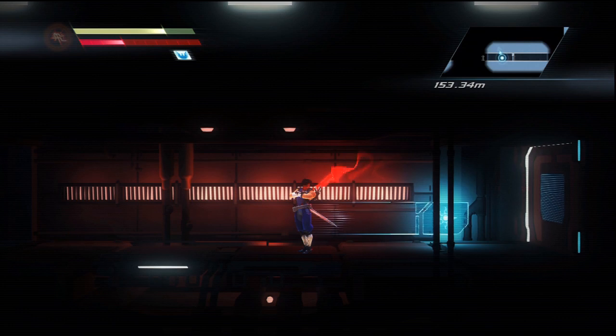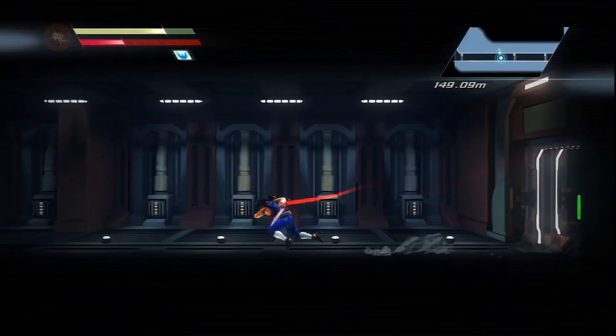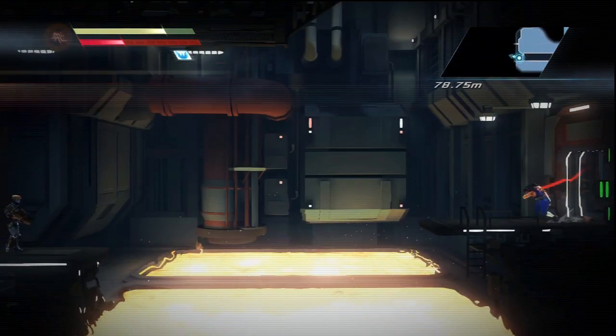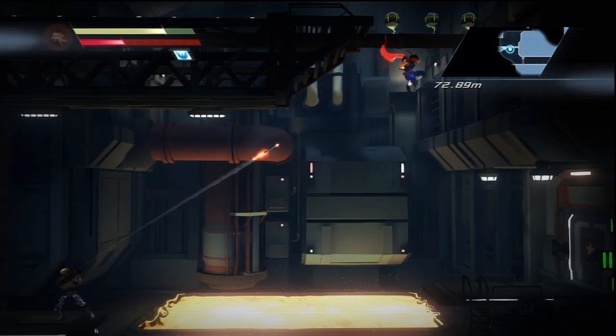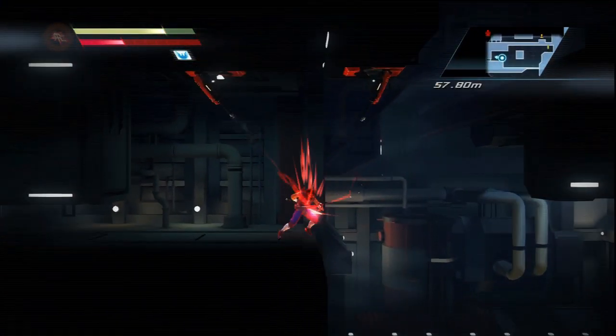Hello everybody and welcome to The Game Shed with me Jamie. We're 18.5% of the way through Strider the 2014 edition and this is part 11 of our walkthrough guide. We've just got crabs whilst playing about in the sewers — that's what you get for going to dirty places. What lies ahead, literally no idea. There's a rocket launcher guy — not happy about that.